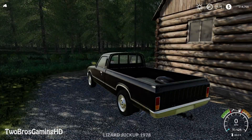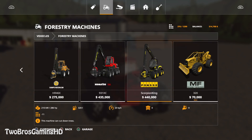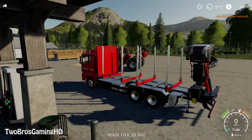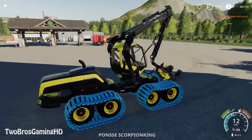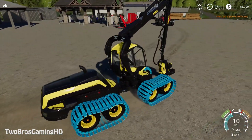Going into forestry machines again — the Ponsse Scorpion King is $440 and it is the best machine in the game when it comes to forestry equipment, in my opinion. We also have the Komatsu, which is new to Farming Simulator 2019, but I simply don't think that it is a great machine. You guys can let me know if you have other opinions on it.